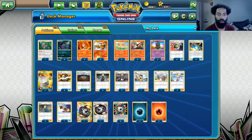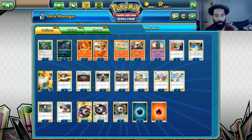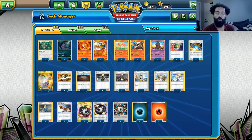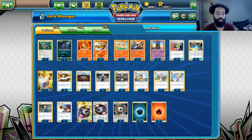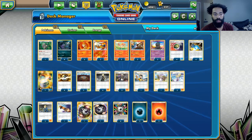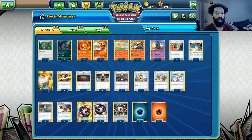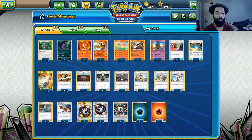Hey guys, welcome back to another Pokemon TCGO video. Today we're doing another Dragon Majesty deck, and today's star is what I call the burn lockdown deck. A few months ago I was running an Infernape deck, and while I got it to be pretty good, the biggest problem was that either they flipped for the burn and lost it, or they had a Guzma or Acerola and got rid of the burn.